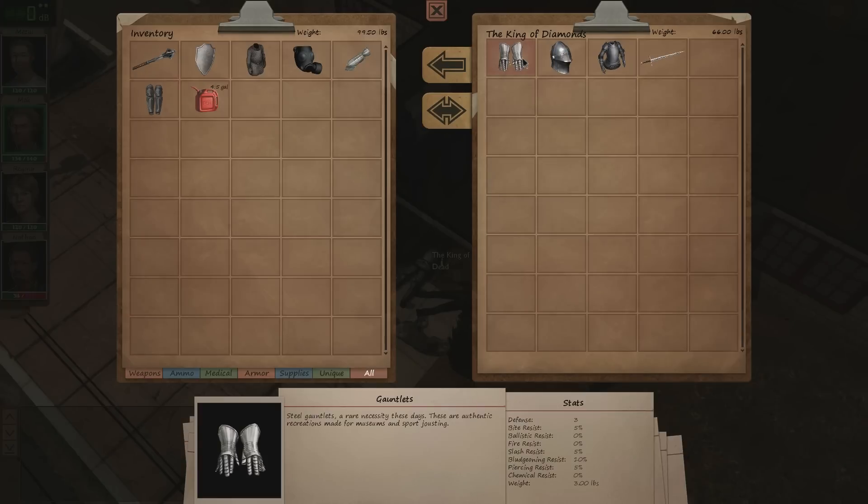These are authentic recreations made from museums and sport jousting. Plate helm — an uncommon sight outside of Renaissance fairs and history museums. This helmet is nonetheless made for use, not decoration. Crafted from steel instead of cheaper, softer aluminum. While it somewhat restricts the user's field of vision, it makes up for it with excellent resistance from multiple types of damage. Worn over chainmail, plate armor is one of the best pieces of protective equipment against melee attacks, though this set is generic and offers less protection than a custom suit.